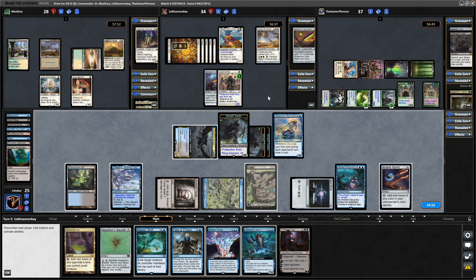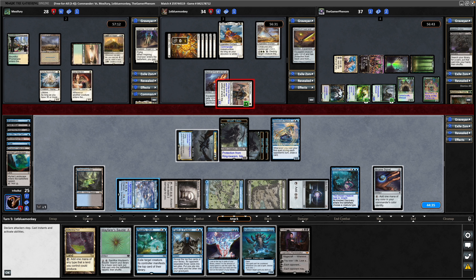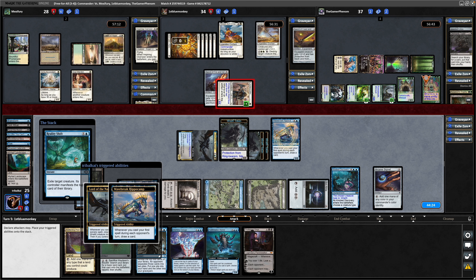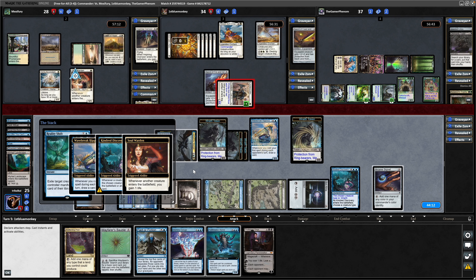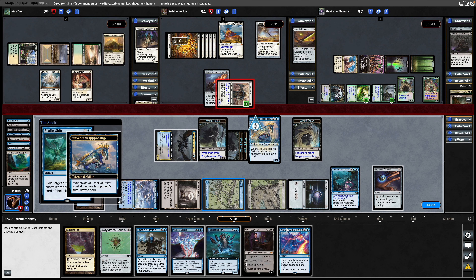They swing in towards us again, so I'm tempted to double block with a Wraith here. Yeah, let's go for Reality Shift onto this thing — that will take them off the forest walk shenanigans we spoke about before, and it means that we can start targeting this and bouncing it next turn maybe. The Hippocamp will trigger. They could have shocked the Hippocamp and obviously I don't want that. A life from the Soul Warden will take them up to 29 — triggers the Dawn of Hope, and they do put mana into that, going up to seven cards in hand.